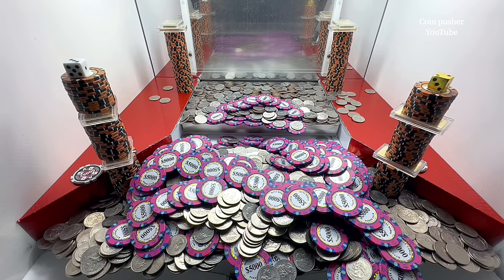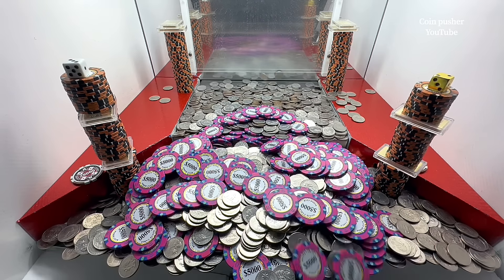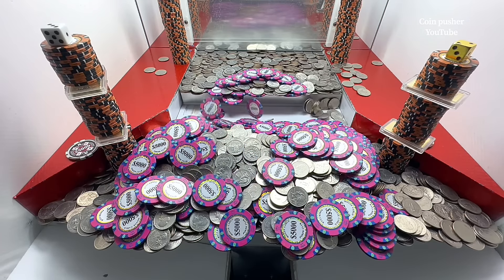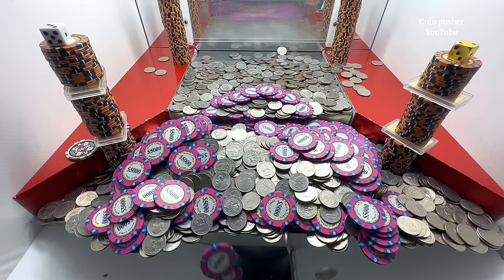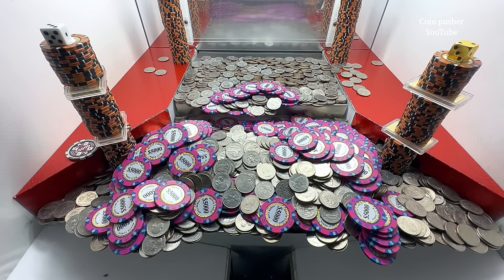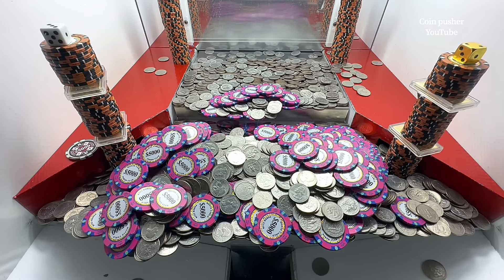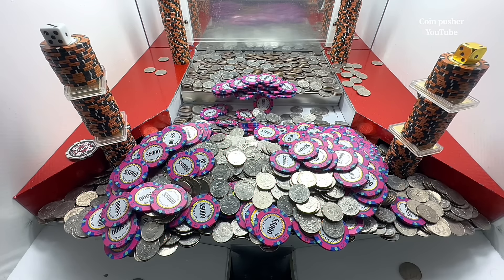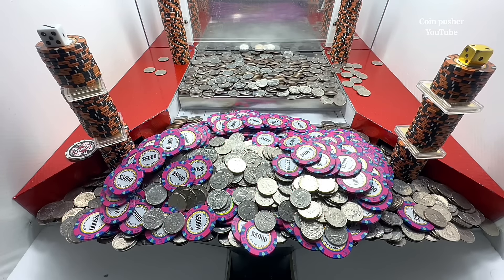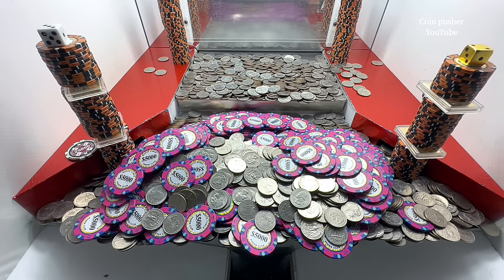Nice, making it rain! There's a white dice over there on top of that tower on the left, and a golden dice on the top of the tower on the right. If we can get those, we'll roll them later on.